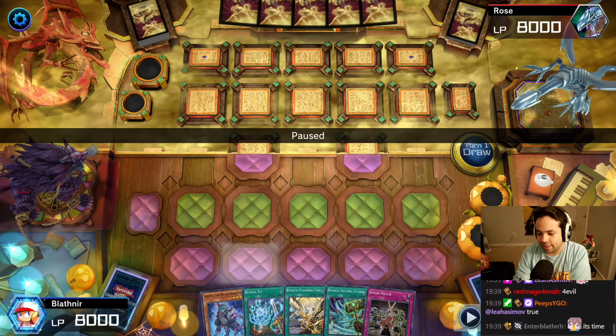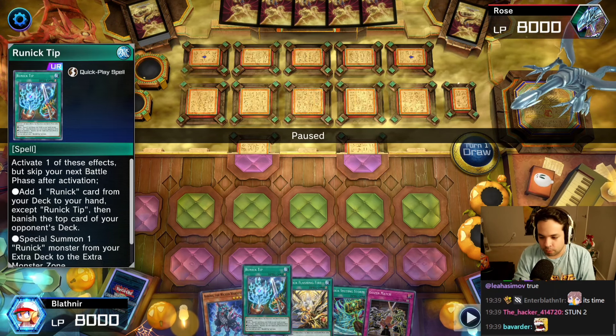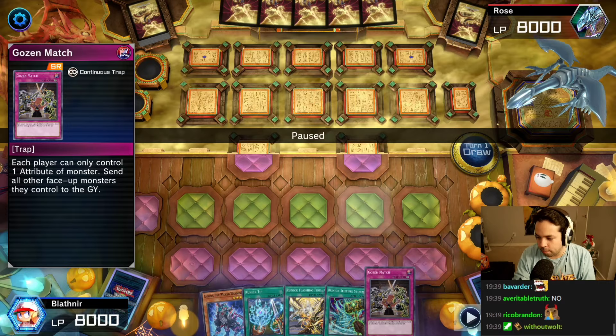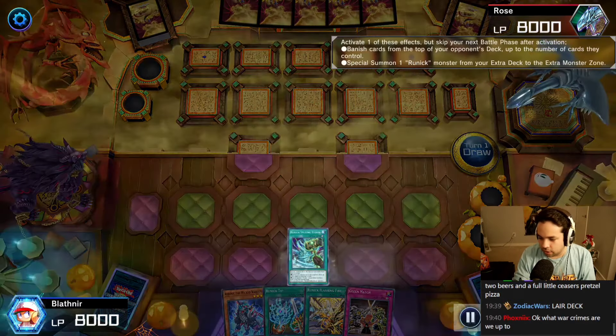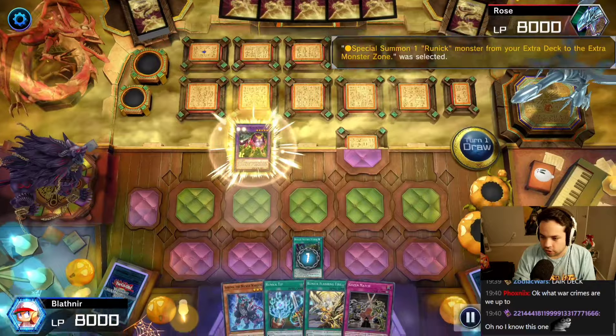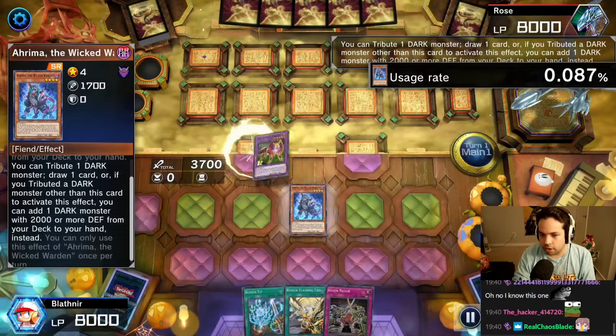We got Blathnir with Arima the Wicked Warden — layer of darkness, runic tip, flashing fire storm. Gozen match, 40 cards versus opponent's 40. Let's do it. Going first, draw, summon Arima.